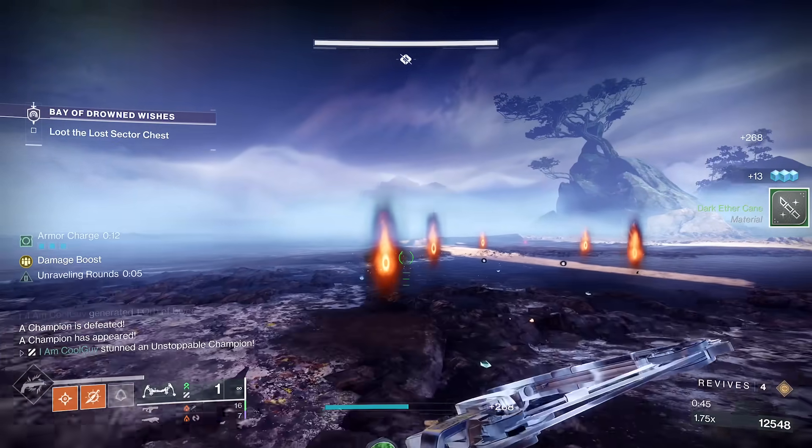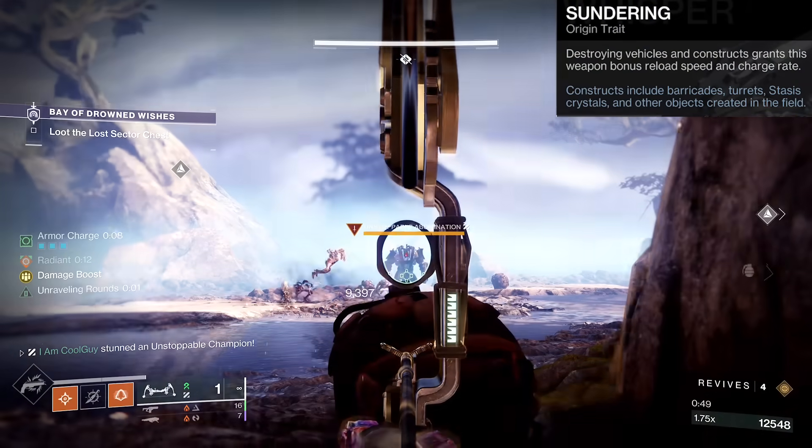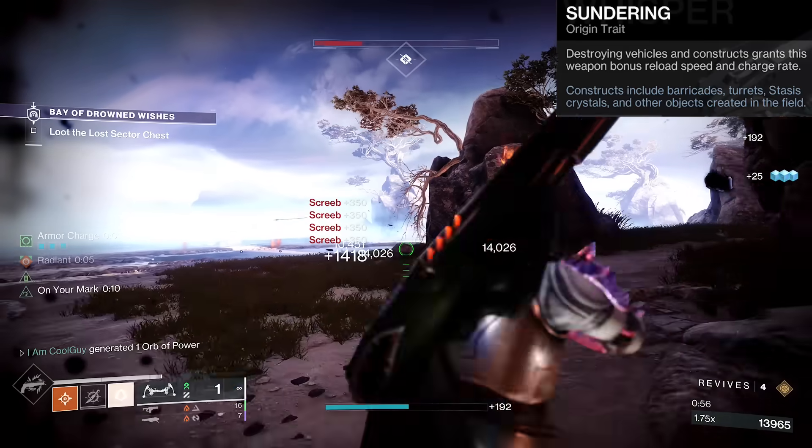Let's start off with the origin trait — probably one of the worst in the entire game — Sundering. Destroying vehicles and constructs grants this weapon bonus reload speed and charge rate, and that includes barricades, turrets, stasis crystals, and other objects created on the field. Not too much application with this bow.